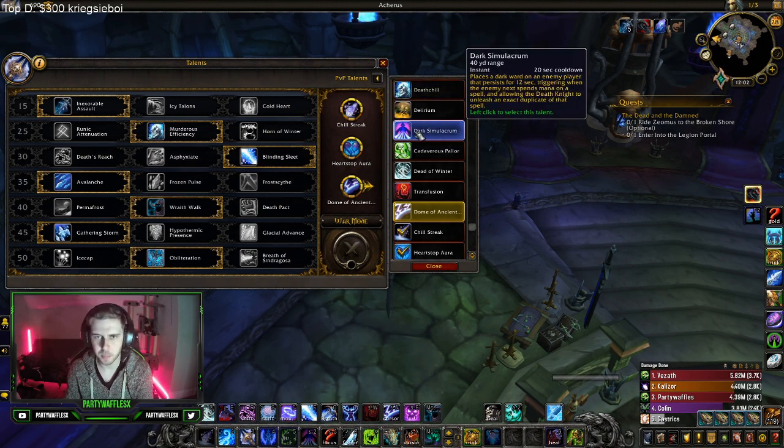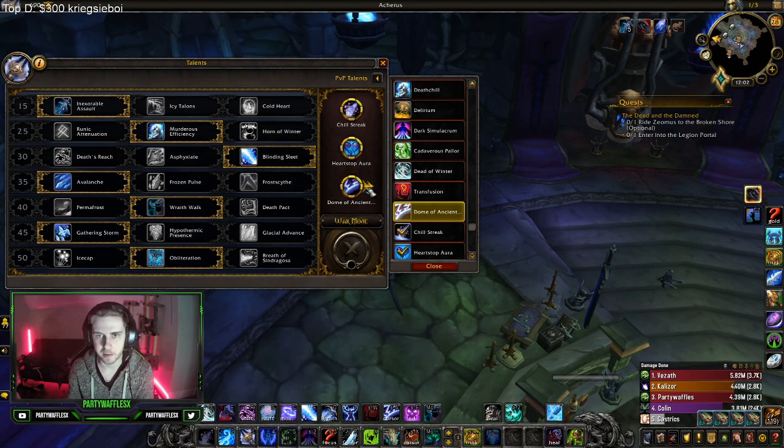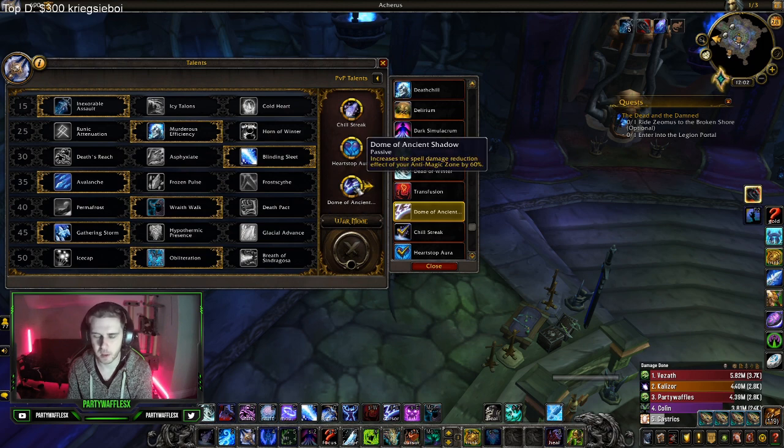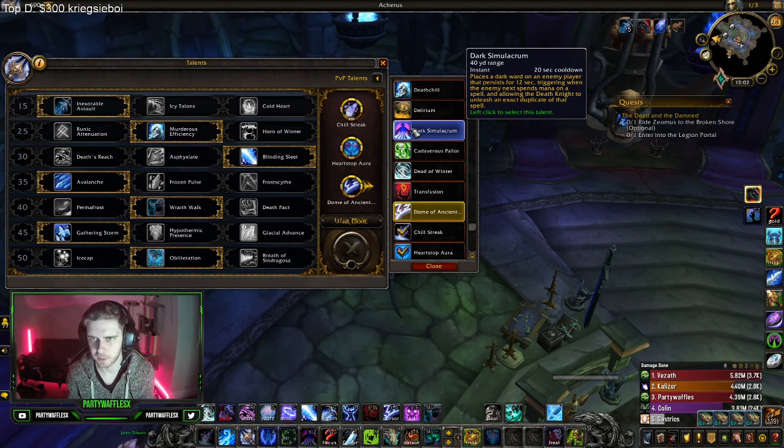Dark Sim: I've started playing this more recently. I've been running it into Rogue Mage instead of Dome of Ancient Shadows and it's actually pretty nice because you can just steal the Polymorphs. My Ret Paladin partner usually just bubbles the Combustion anyway, so I feel like I get more value from Dark Sim.